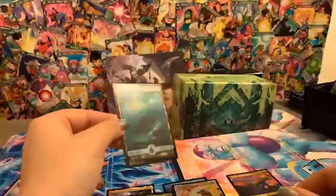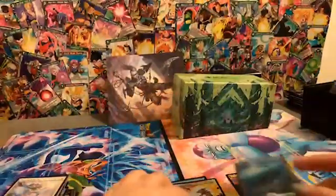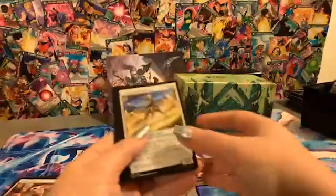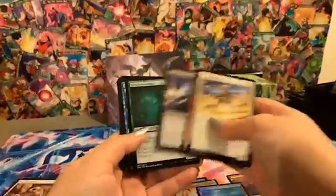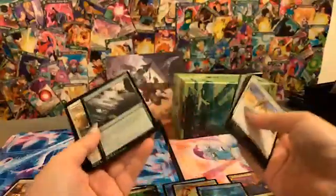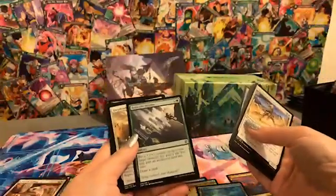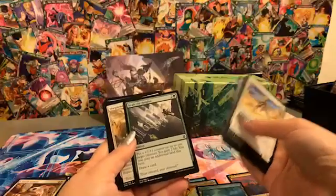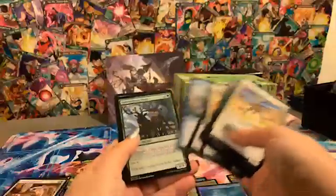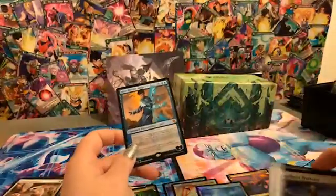Most people target him right away to get rid of him so you can't keep buffing your plants, but it is what it is. We also got a full-art foil of the island that I really like — it's probably going to go in one of my decks. Last regular pack from this box. Scale the Heights — when it first came out I thought it was busted because they banned Growth Spiral, but it's pretty cool: put a +1/+1 counter on a target creature, you gain two life, then you may play an additional land this turn and draw a card.